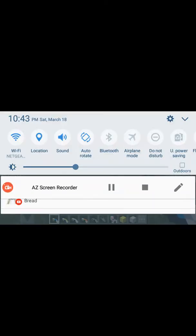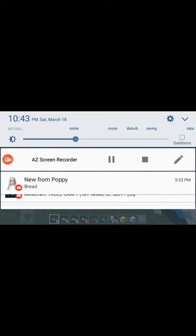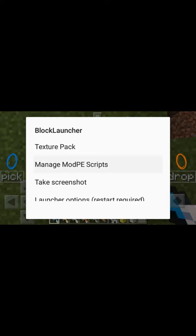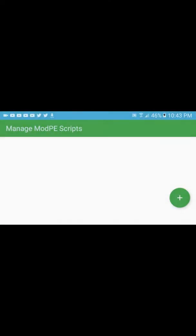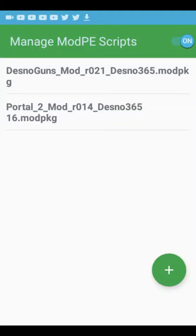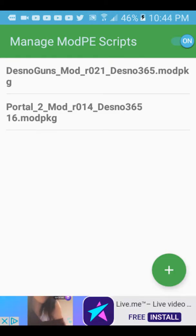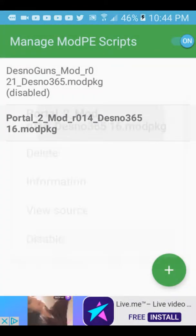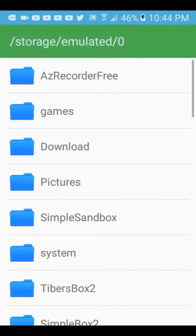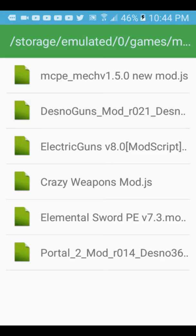For the third and final mod - I don't know how to put links in the description, but I'll find out a way to show you guys how to download these mods. Just right now: add mod, local storage, games, mods.